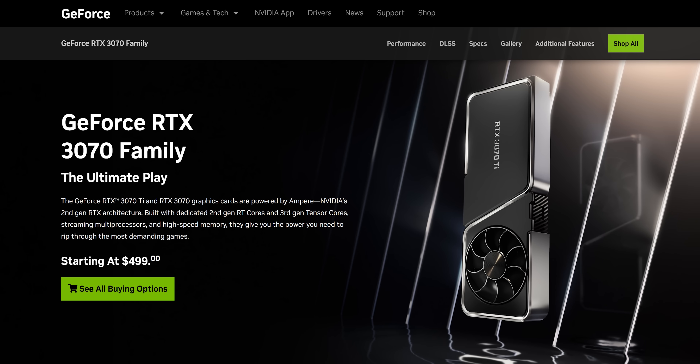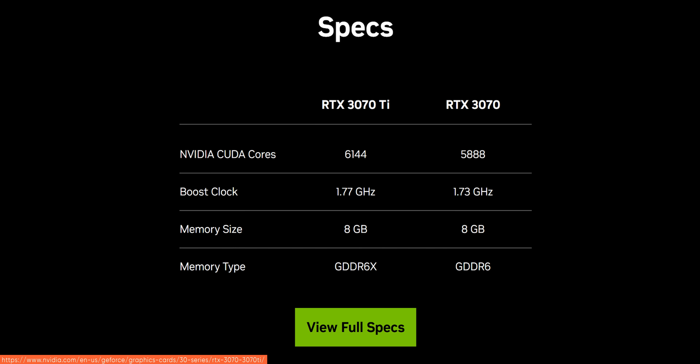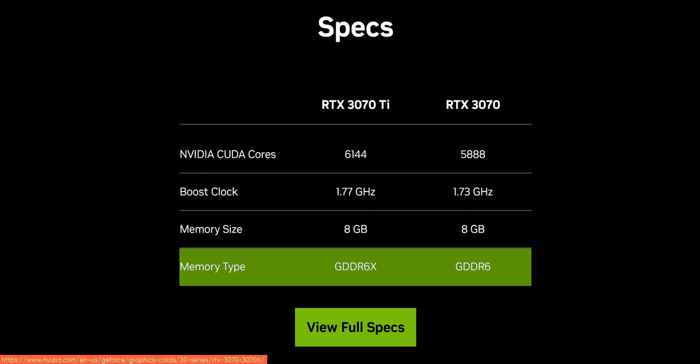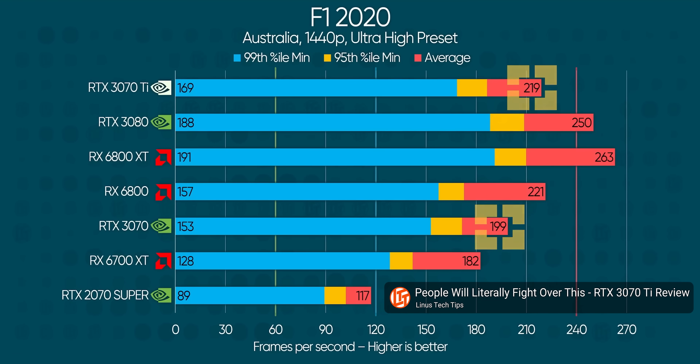Going back in time to compare this to the 3070 family, both of those used the same GA104 chip, with the only changes being a 4% bump in CUDA cores, a 2% bump in clock speeds, and an upgrade from GDDR6 to GDDR6X memory. This time around, the 5070 Ti is more like a cut-down 5080, and the 5070 is more like a roided-out 5060 — which would be fine if they were priced accordingly.